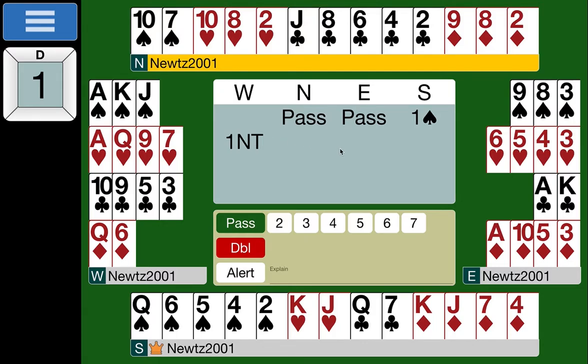North has absolutely nothing to say — just one point, so they pass. East's hand is looking better now, knowing their partner has at least 16 points. They must have at least 27 between them, so they need to be in game. Responses to a one no-trump overcall are very similar to responses to an opening one no-trump bid, with slightly altered point ranges. With a balanced hand, zero to seven points you pass, eight points you invite with two no-trumps, and anything better you go straight to three no-trumps — which is what East does here.